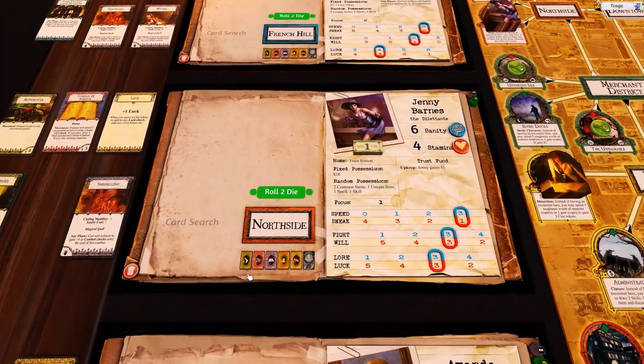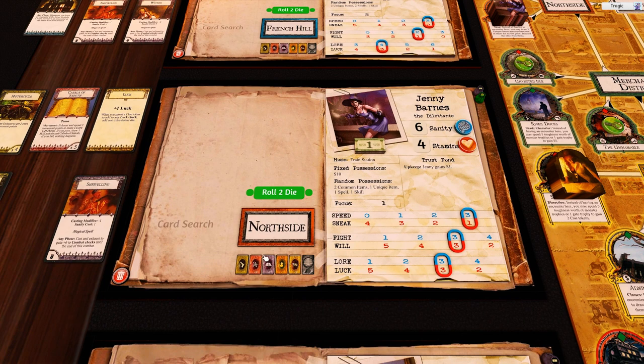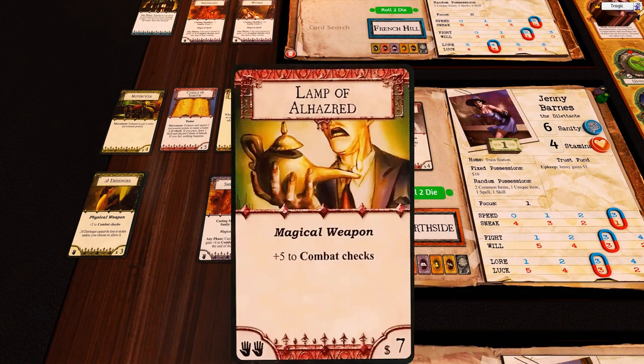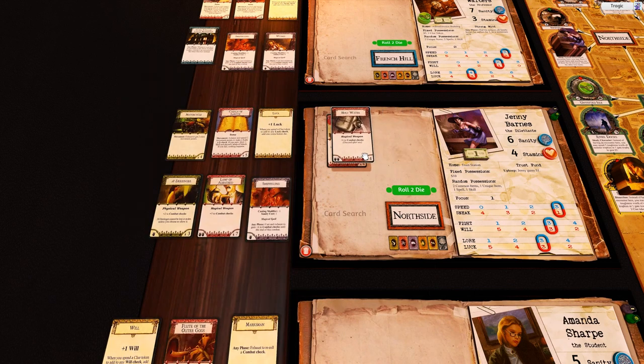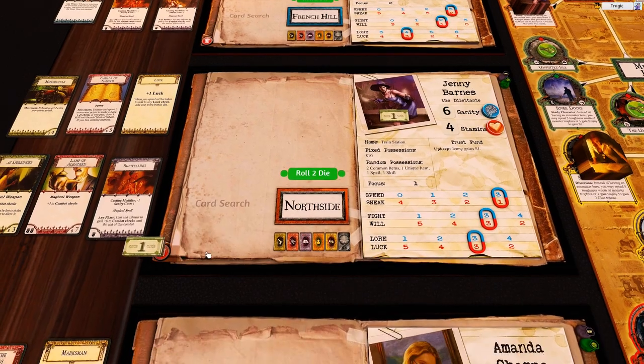Jenny is at the curiosity shop. She's going to use its ability: draw three cards, purchase one, discard the rest. We've got the Lamp of Alhazred - we're definitely buying that for seven dollars. One, two, three, four, five, six, seven - boom.